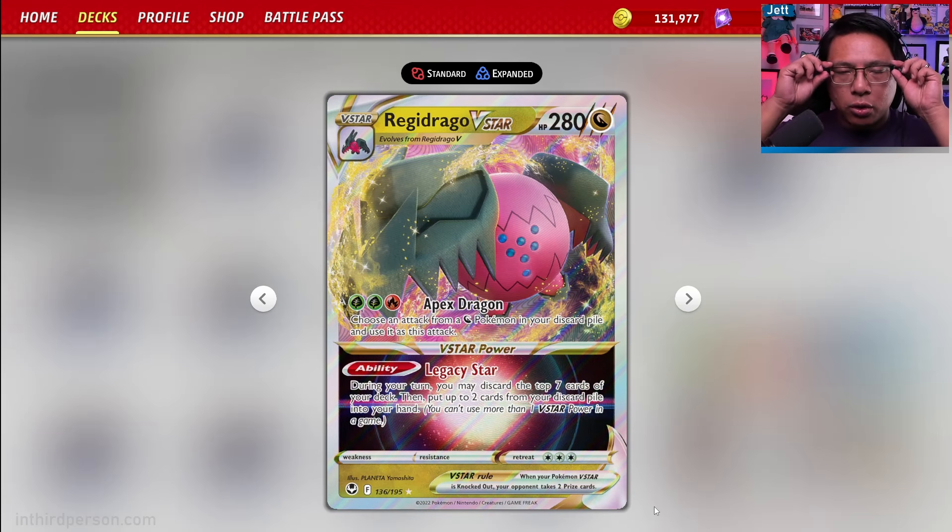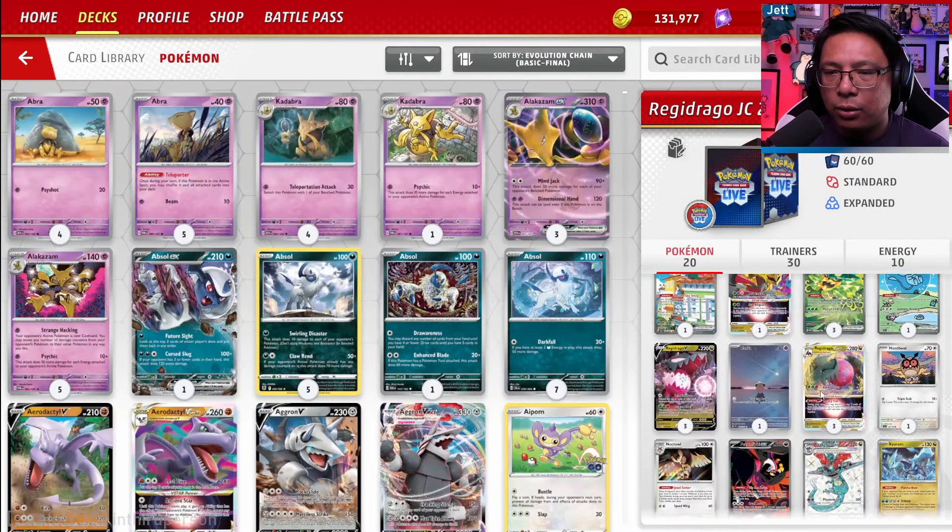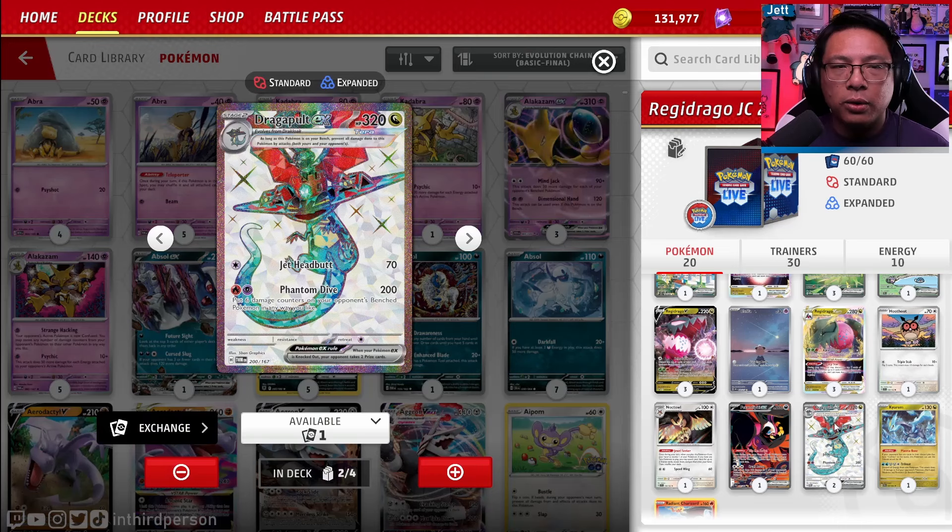Regidrago is a Dragon Pokemon with 280 HP and no weakness, so it can be tough to one-hit KO. It has the attack Apex Dragon, where for two grass and a fire energy, you get to copy a Dragon Pokemon's attack in your discard pile. We've got some good attackers in the deck, including the Dragapult EX, which is our main attacker. We want to copy Phantom Dive, do 200 damage to the active, as well as put six damage counters on the bench in any way we like. We can use this to set up some crazy multi-prize turns, potentially taking two, four, possibly even more prizes with this phenomenal attack.